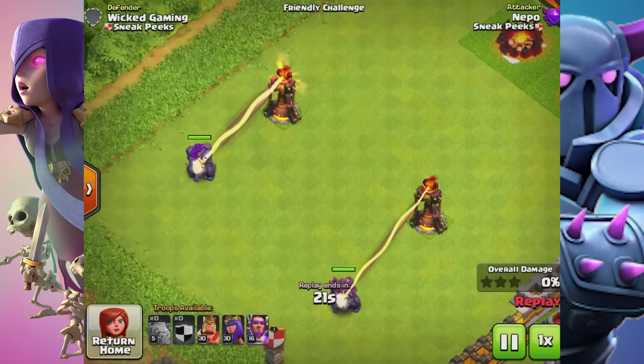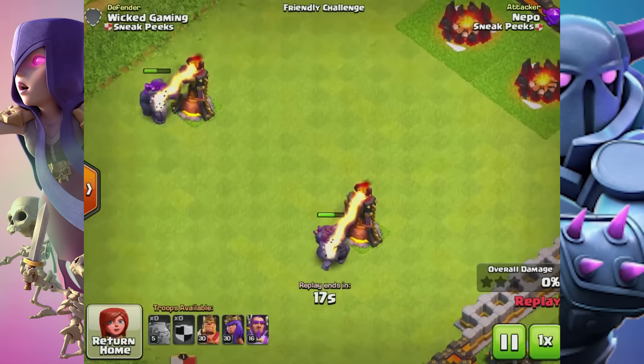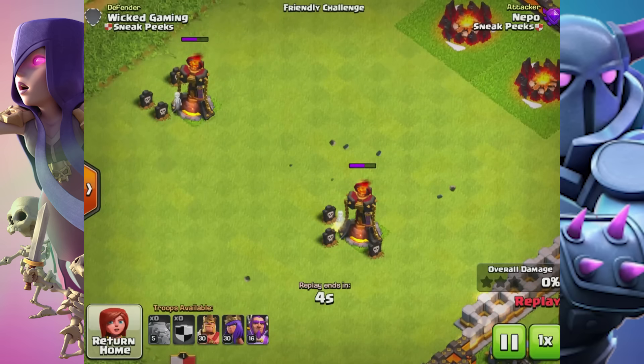We have the level 5 Golem and the level 6 Golem side by side against single-target Infernos. You don't really see much of a difference until the Golem breaks and the last Golemite goes down on the left side — it's only about half a second to a second, but you can notice the difference.